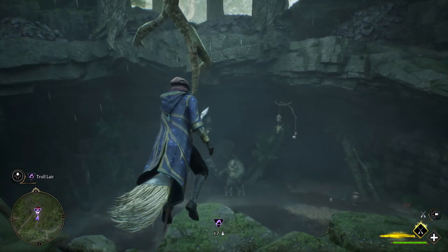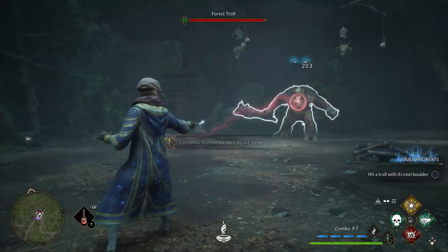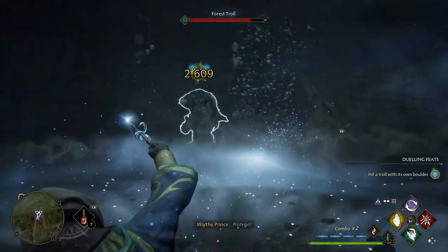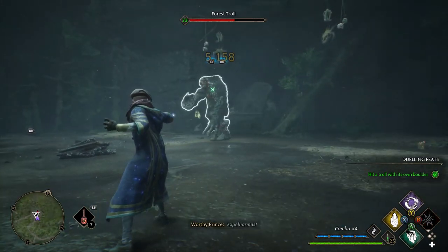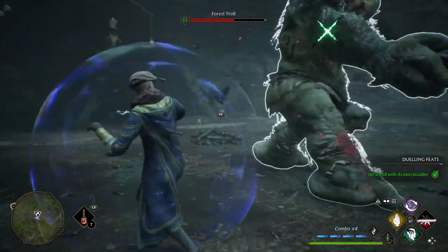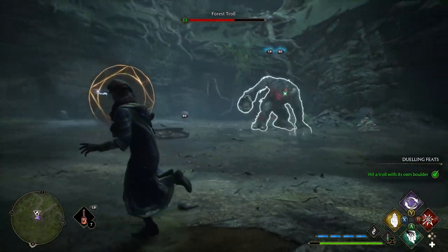There he is - Mr. Troll. Let's go down and say hello and check out how much damage we do. He's stunned, so we're going to do extra damage. Look how much damage Expelliarmus does - it takes down around about a quarter, just under a quarter of his health while he was stunned. And that's just from having the one trait on the hat.